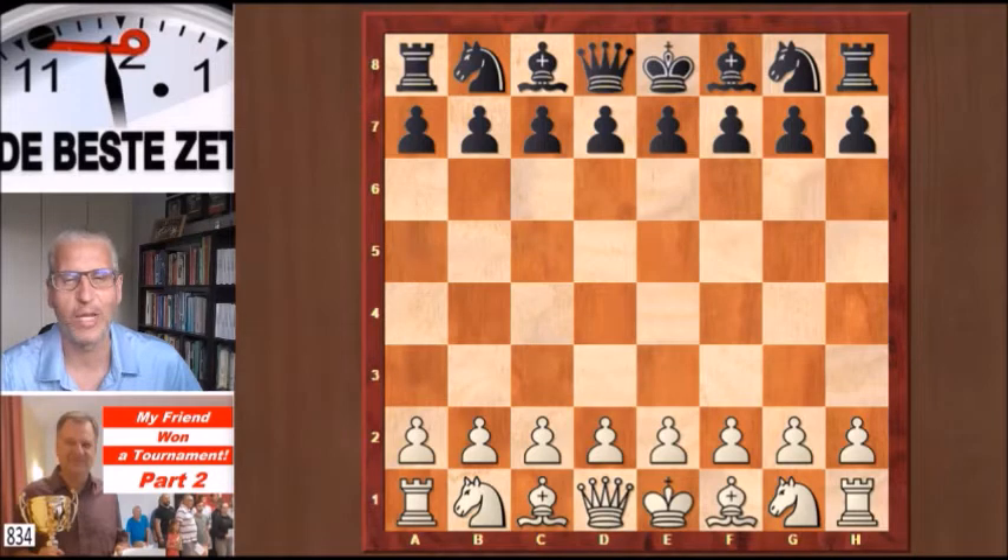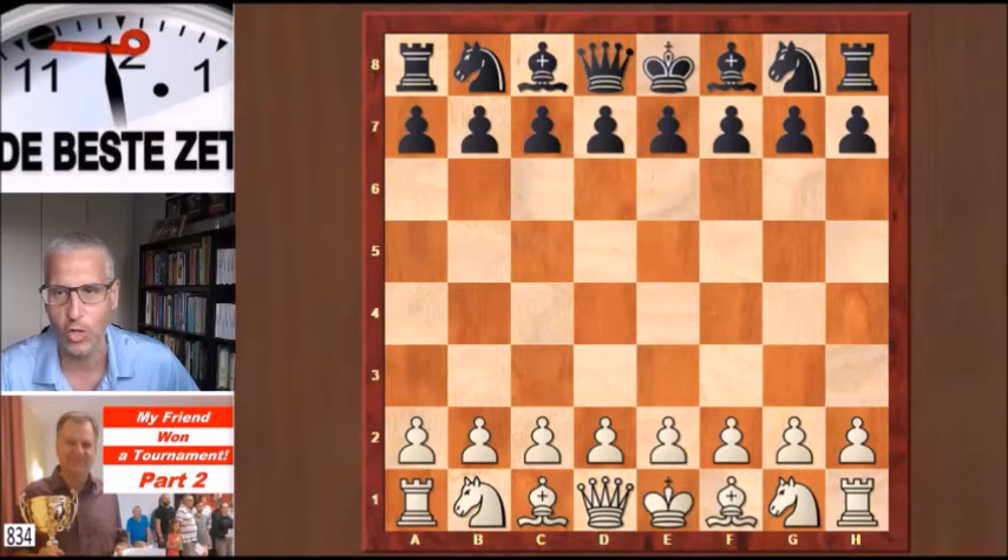Hello chess fans, this is Rick from Chess to Impress with the second video on My Friend Has Won A Tournament. If you did not see the first video, you can find the link up here. It's about my friend, international master Hans Klip from the Netherlands, who won an international tournament in Faaker See in Austria in August 2022. In the first video I showed you Hans' 4 wins in the first 7 rounds. The other games ended in draws, so Hans had 5.5 points out of 7 games with 2 rounds to go.